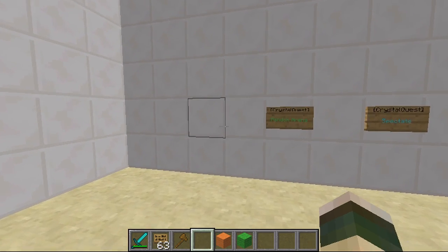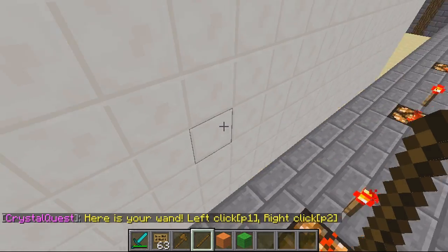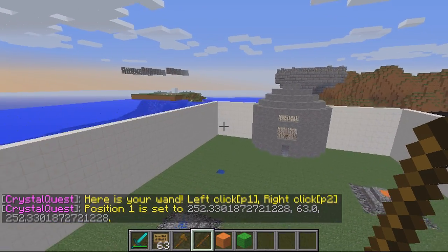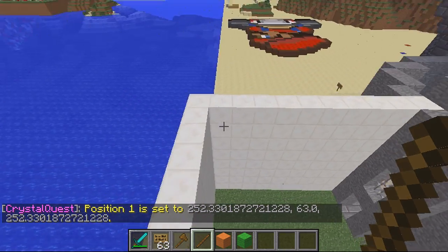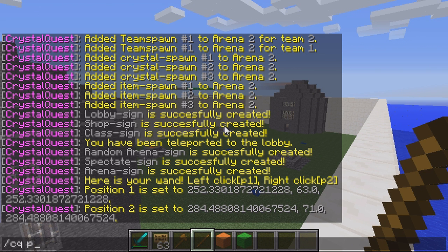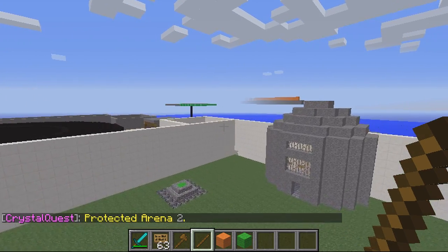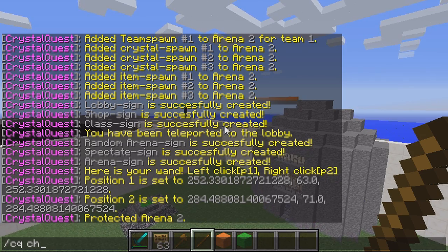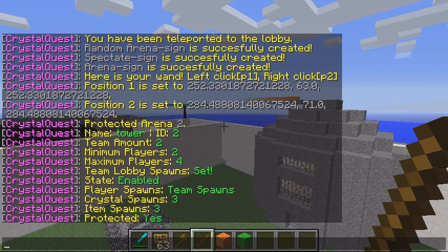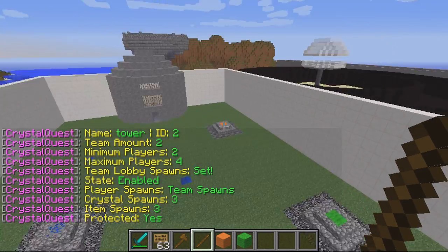The final thing to do is protect your arena. Do CQ Wand — it gives you the wand. Select from the bottom point to the top point, then type CQ Protect. Arena 2 is now protected. If you do CQ Check 2 you can see that all the things are now done — it's got protection and spawn points. Everything's been added, we don't need to do anything else. All we need to do now is join a game.